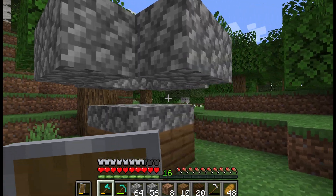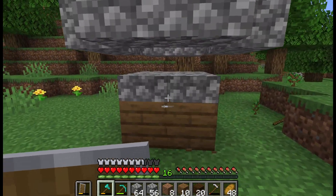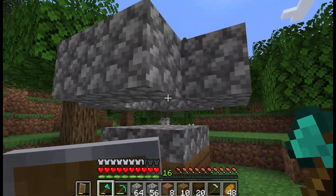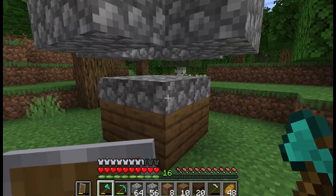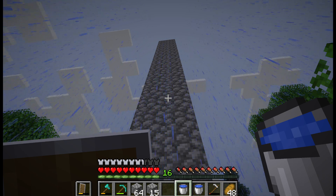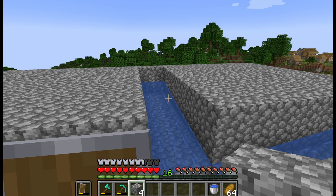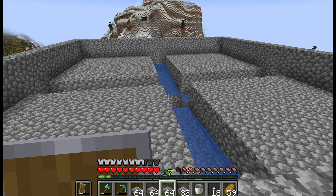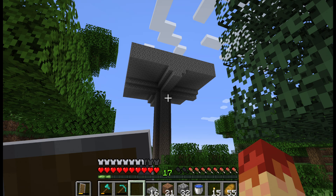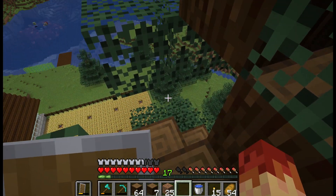Okay guys, this will be the mob farm area. I don't have nearly enough cobblestone but I will be getting some. It's going to be very simple. Let me follow my tutorial now. One wall down, two walls down, and that's the third and fourth. Platforms one and two done, platforms three and four finished. Now time for the walls — walls done, and now everything's done. Ignore my pickaxe ability.